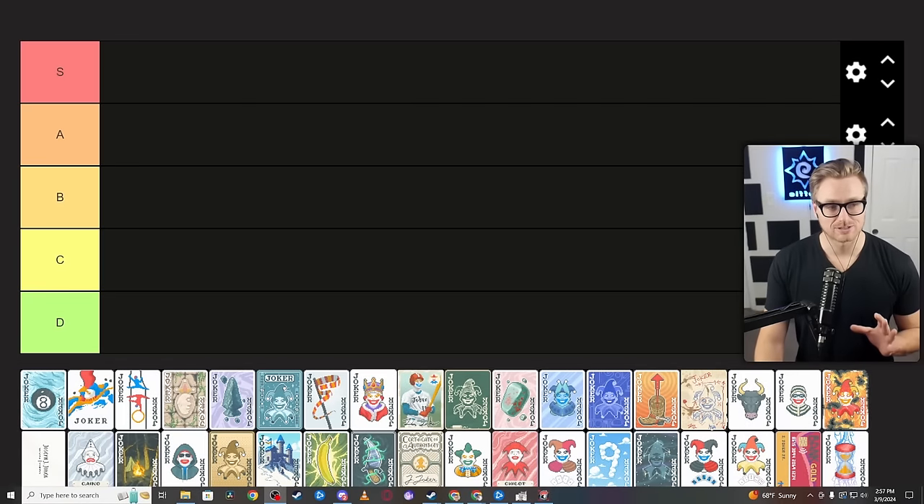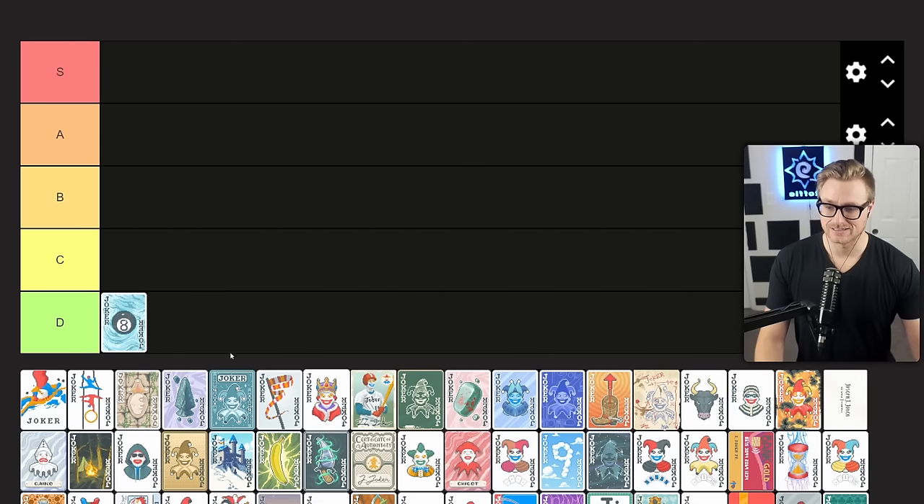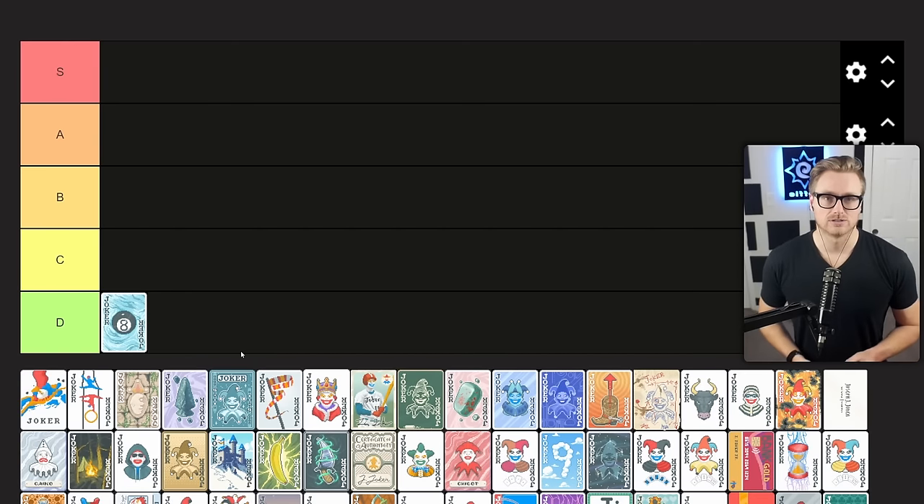First is Eight Ball, which creates a planet card when the played hand holds at least two eights. For me, this is an immediate D tier. With higher stakes runs, it's often rare that you can hold utility Jokers like this that don't generate immediate point scoring value or econ, and random planets generally aren't going to scale very well, nor are they going to hit hands that you're often playing towards.